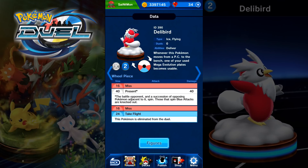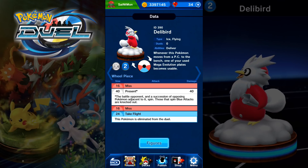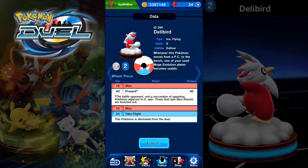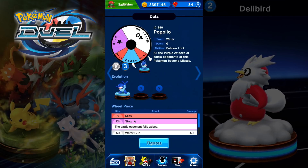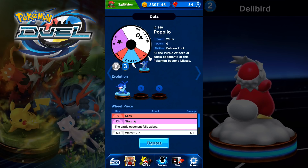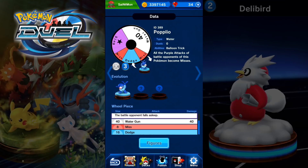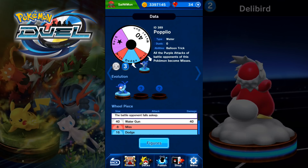Take Flight is a blue protective segment — this Pokémon is eliminated from the duel. So instead of having 6 figures to fight with I will now have 5 — I think I'll put 3 of these in my team. And of course I got Popplio: all the purple attacks of battle opponents of this Pokémon become misses. With an MP of 3, three Popplios on your team and a bunch of X Speed plates will give you a win — that's probably what I'm going to end up doing.